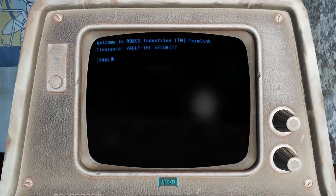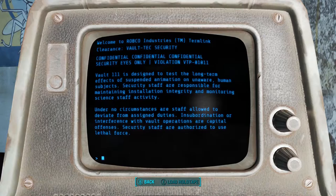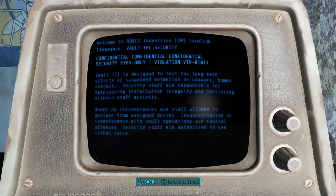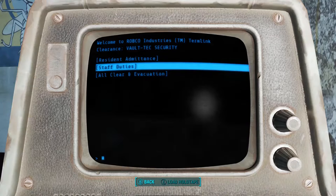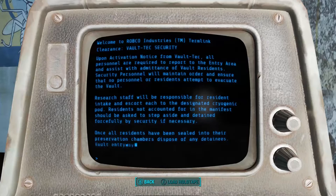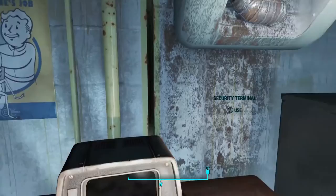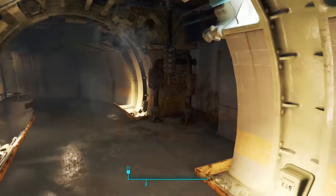Reading the security terminal: "Vault 111 is designed to test the long-term effects of suspended animation on unaware human subjects. Security staff are responsible for maintaining installation integrity and monitoring science staff. Under no circumstances are staff allowed to deviate from assigned duties — insubordination or interference are capital offenses. Security staff are authorized to use lethal force. Resident admittance: all personnel must report to the entry area and ensure no one attempts to evacuate the vault." Host: "So we know what goes on here. Something has happened to the staff, besides the whole nuclear detonation thing."